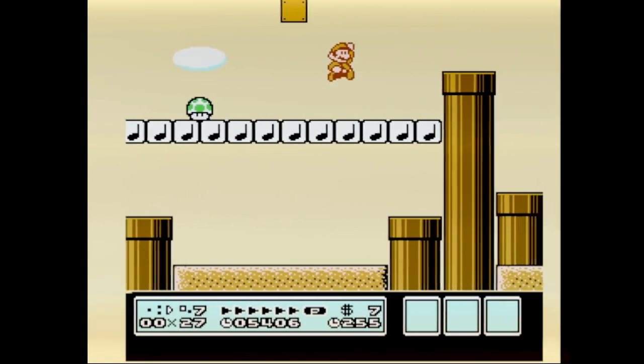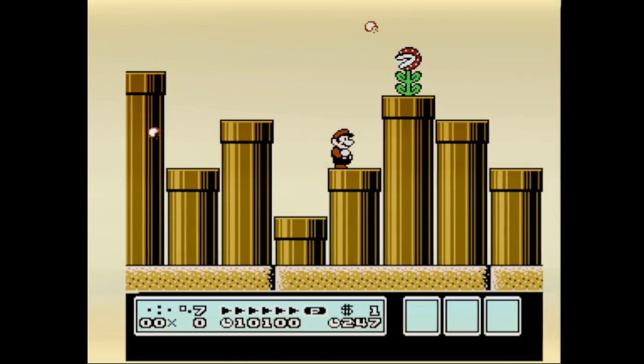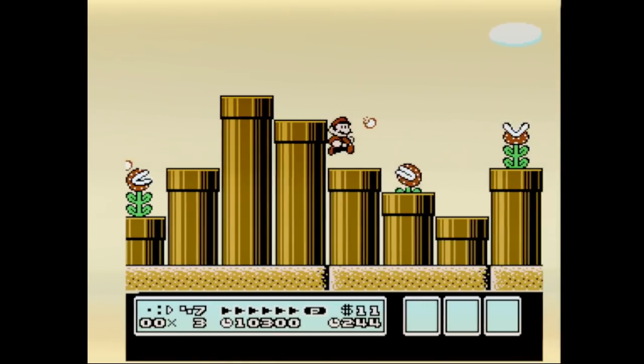There is even a secret 1-up. Completing the level like normal and taking damage is very, very slow, so we're gonna have to find something better than this if we want to speedrun 7-2.